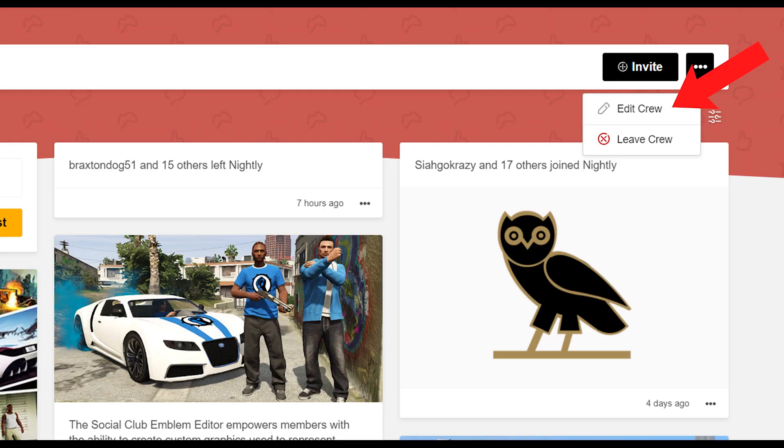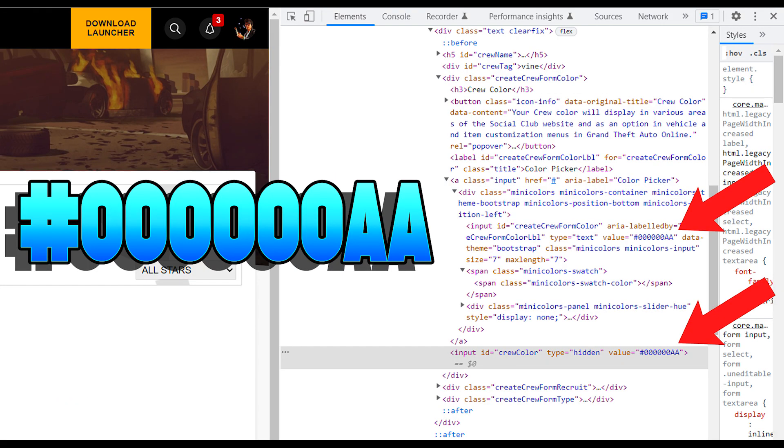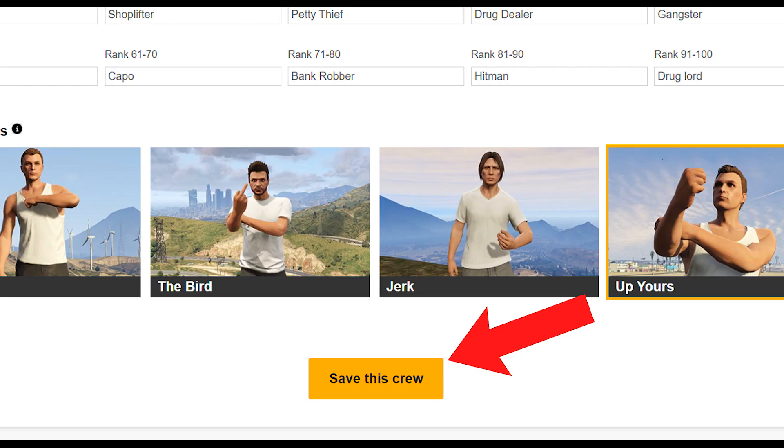To begin, make your way to the Rockstar Social Club. From there, select edit crew, then right click on the color box and select inspect. Now in the inspect tab, change these two values to #000000AA. Now close out of the inspect tab, then save the crew.